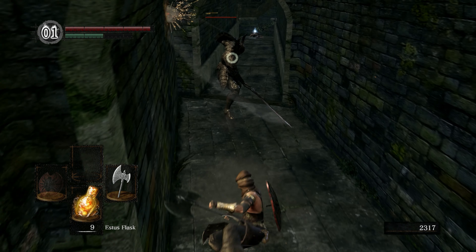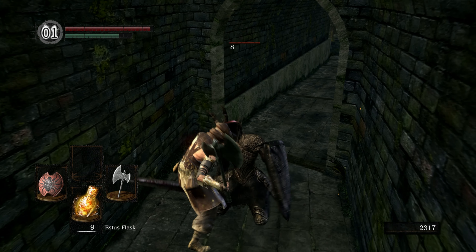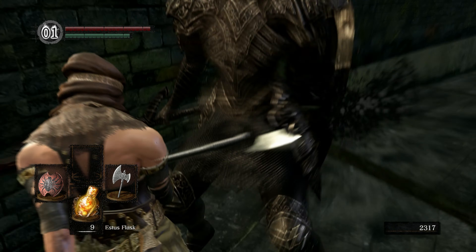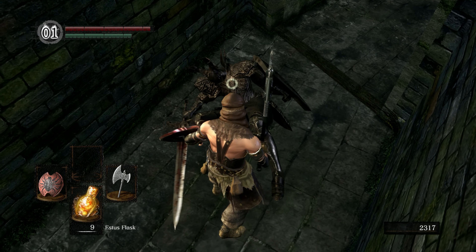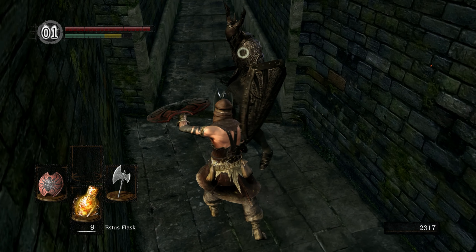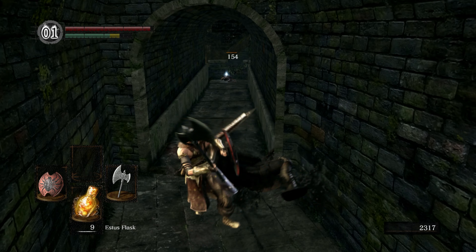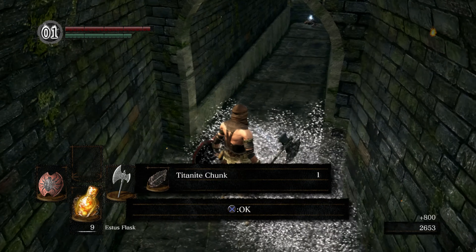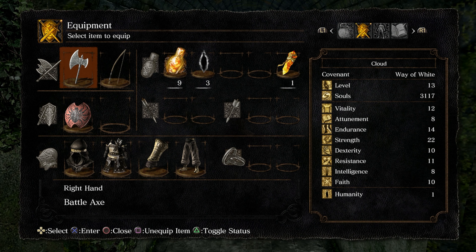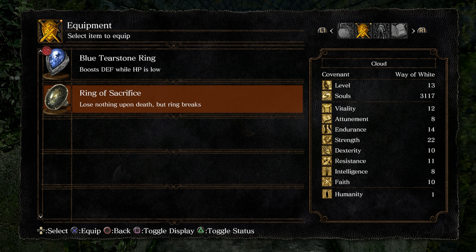Oh, we missed it. Come on buddy, you can parry him - I think it's like three parries. Oh, I didn't get the visceral. Give me that visceral! Boom. Drop me something good - just a chunk, I was hoping for a weapon. All that for the Blue Tearstone Ring, which we'll use for now.